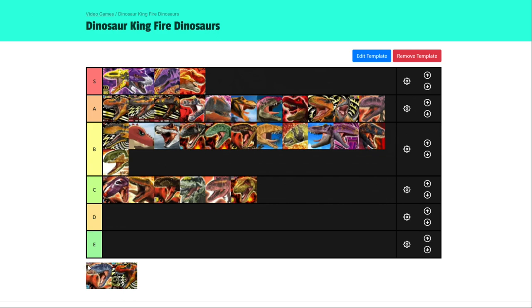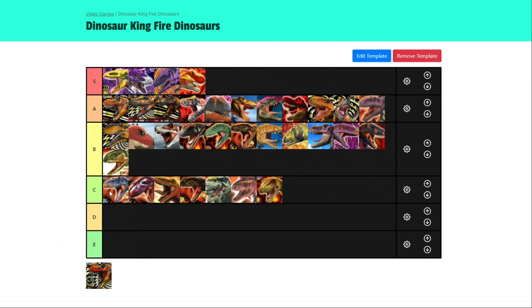Gorgosaurus is an interesting one because it synergizes really well with Burning Dash — it has a tie-type variant and a charge-type variant. You can even use it on Magma Blaster because it has a counter type as well. I'd say Gorgosaurus goes in high C — I don't think it's that amazing, but it's certainly not the worst.